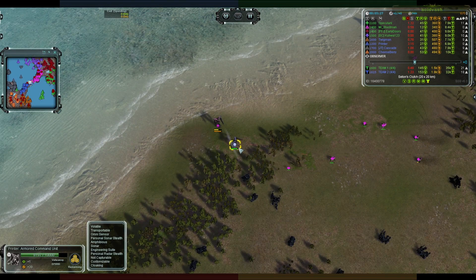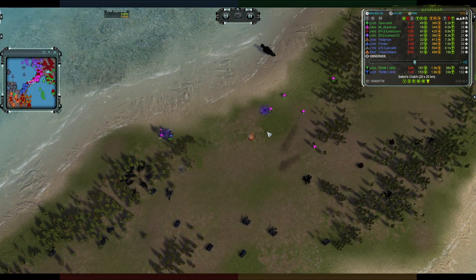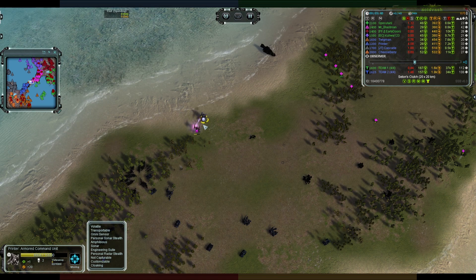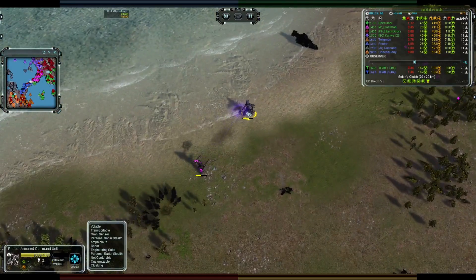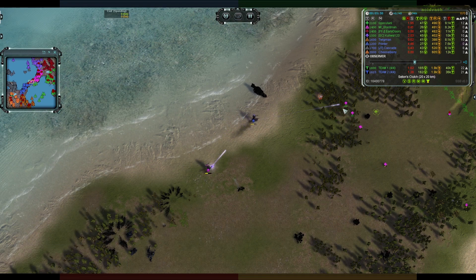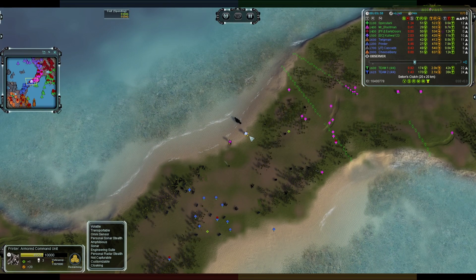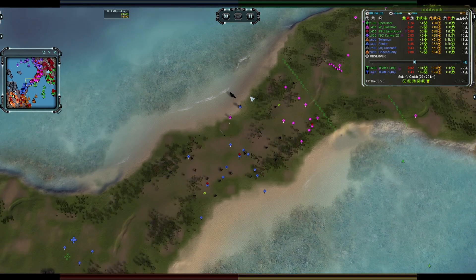The units are saying hello — Printer decides to do some reclaim but his units got too close and they're going to take some damage. The commanders are much closer in health now, although still advantage Blast Man. It's point blank — no real gunplay, just looking straight at each other. Printer goes for the reclaim, giving Blast Man a chance to even up health, but more units are coming in from Printer so it's still fairly even.